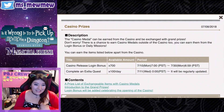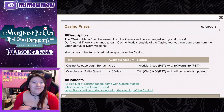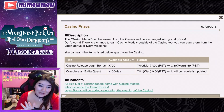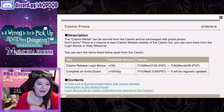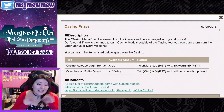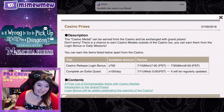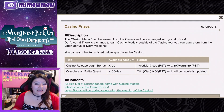In this video I want to talk about the rewards we can get at the casino, and then we're actually gonna go to the casino and try to play. I don't know how to play poker so I'm gonna have to learn, but we're gonna try. The casino medal can be earned in the casino — that's what we're going to be exchanging for prizes — and we can apparently earn casino medals outside of the casino as well.